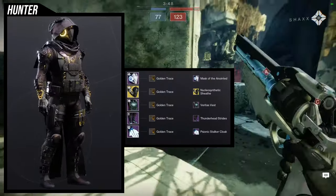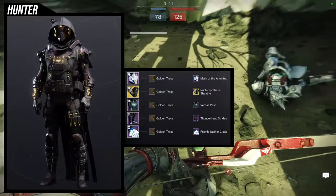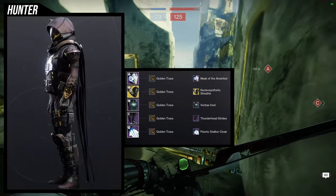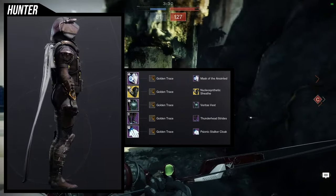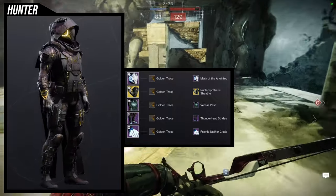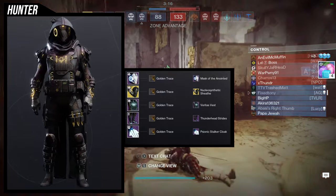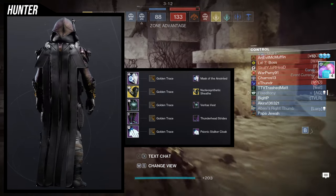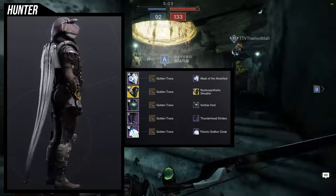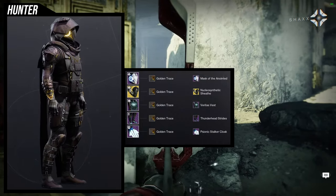As for the example set, I ended up going for something close to that orange color, enough to where it's not distracting but you can definitely tell. For the shading, Golden Trace for everything — I was trying to combine it with pieces to make it look like one of the enemies from Death Stranding, but I changed direction. I still chose the gold because it was close enough to the gauntlets. Mask of the Anointed for that little glow on the side, Veritas Vest with Thunder Headstrides — I think that's a great combination. And then Psionic Stalker Cloak because I'm going for a techno assassin feel. If you don't like the gold you can definitely change it, but if you want pure black, good luck because the Nucleosynthetic Sheath has that fixed gold that would immediately stand out.